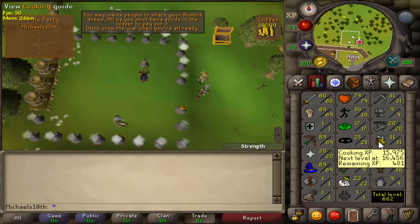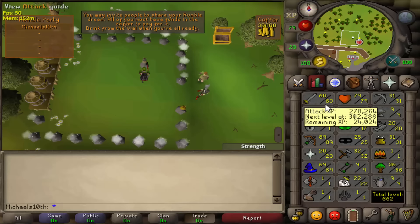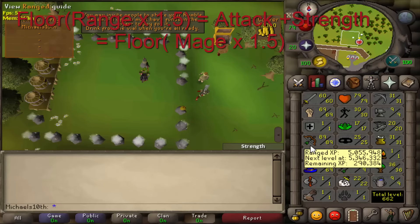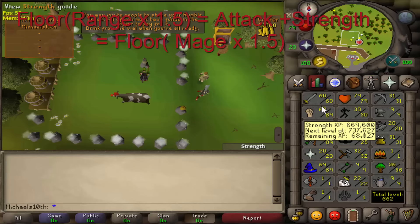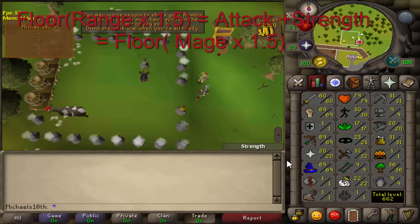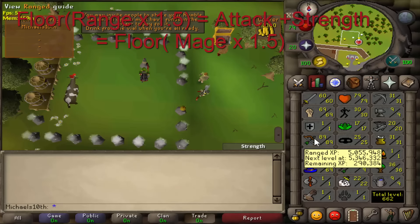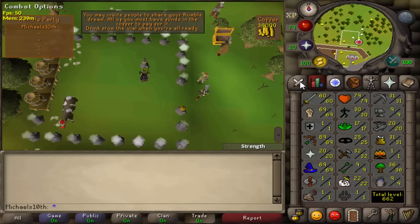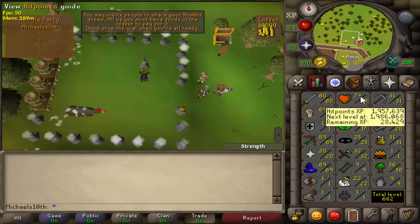So what are the targets for this account? I'm getting 99 range, and when I get 99 range I will be at 88 strength because I train them up by one range level then either one or two strength levels, depending on if the threshold changed. It's always range multiplied by 1.5, and the floor of that is the strength level — that's strength and attack combined. Before I go PKing for the first time I will get 31 prayer and have a nice D claw pure. Long term I'm getting 99 range and 99 strength with 31 prayer at around combat level 81 or 82, depends on the HP level.